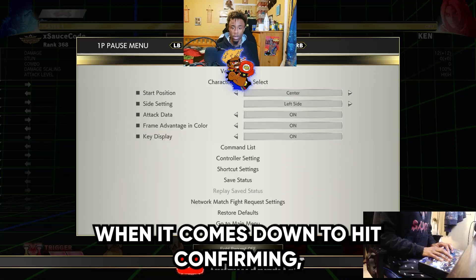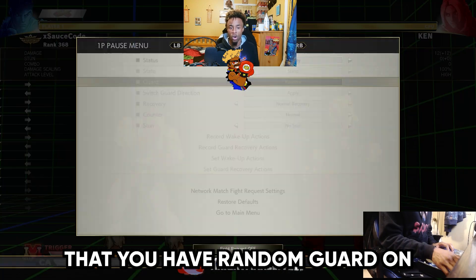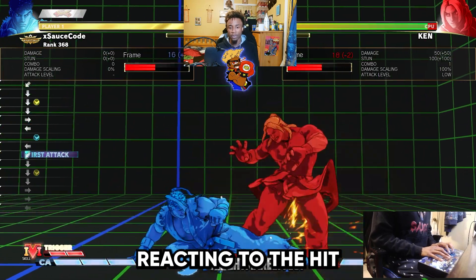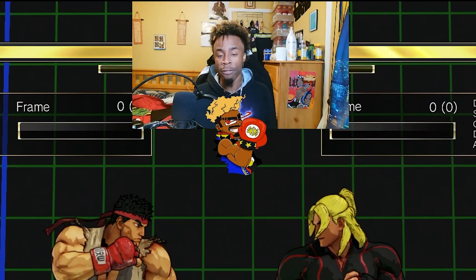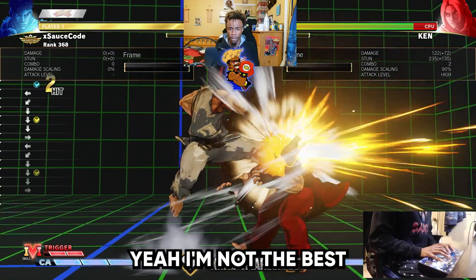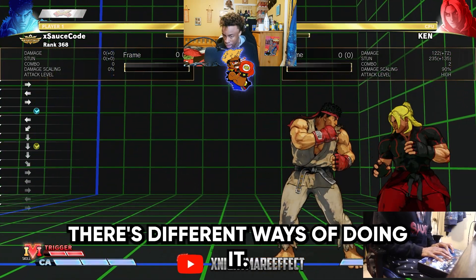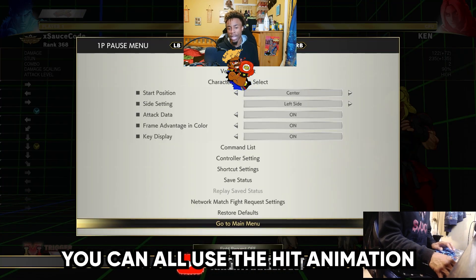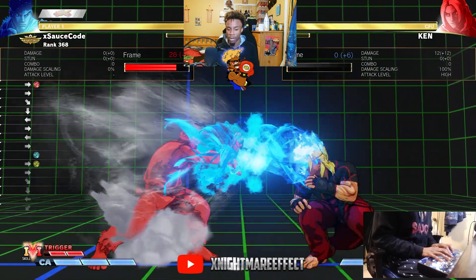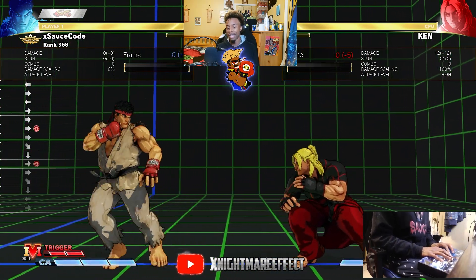Shoto is a good introduction character where you pretty much cannot go wrong. When it comes down to hit confirming, you always want to make sure that you have random guard on and practice reacting to the hit, confirming it off a low forward. Every character has a different window buffer for low hit confirms. You can use the hit animation or the actual stun bar. Understanding when to throw fireballs — the one-two rule is very important. As soon as you throw one or two fireballs, nine times out of ten they might jump, so be ready to DP.